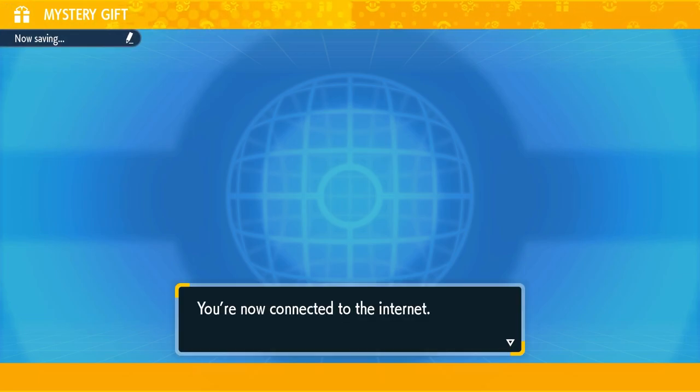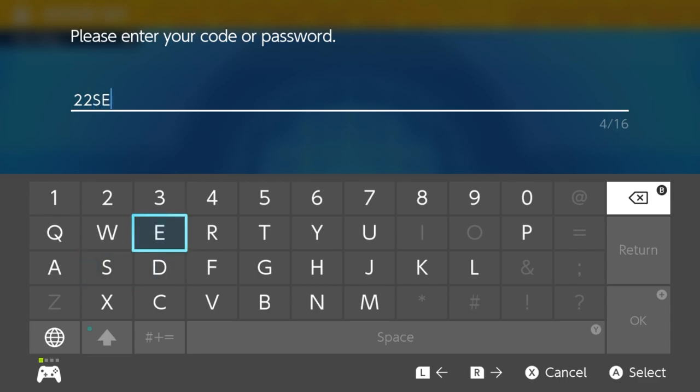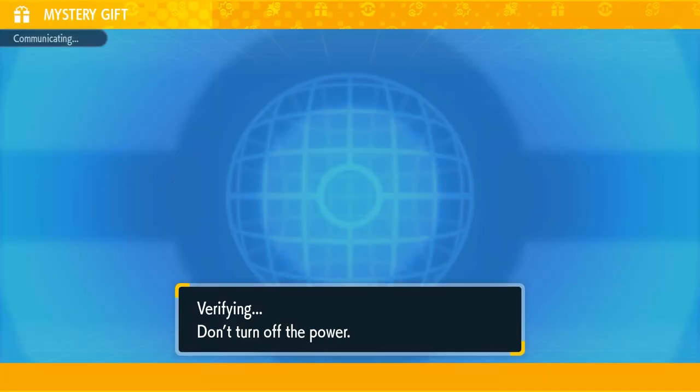Basically, it's just a code. You choose the Get From a Code option under Mystery Gift in your Scarlet and Violet game, and then the code is 22 Senior Champ. It's spelled with letters and numbers — there's no letter I or O, it's just a one and a zero for those.